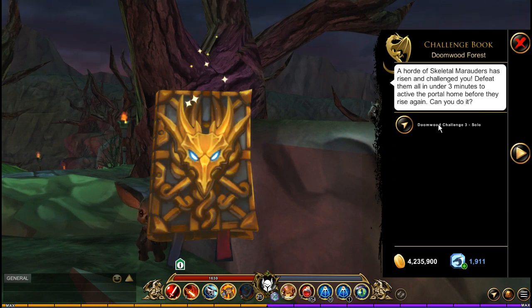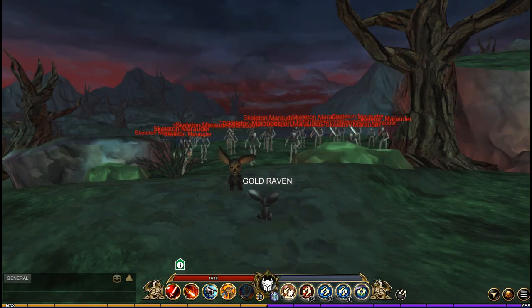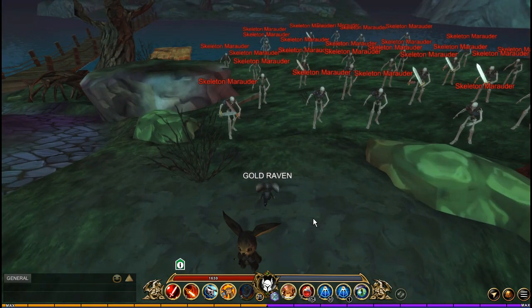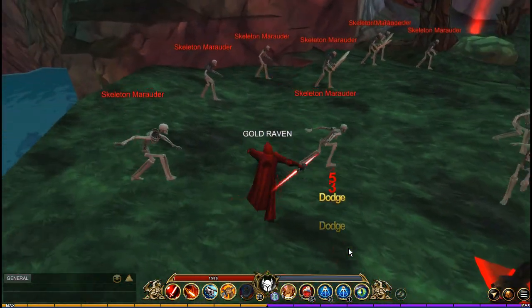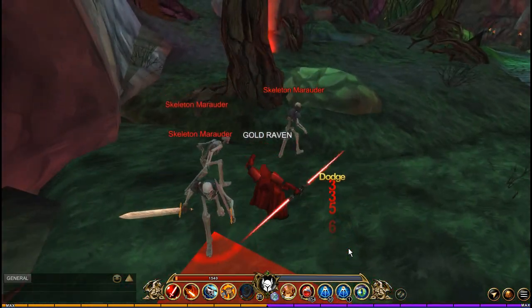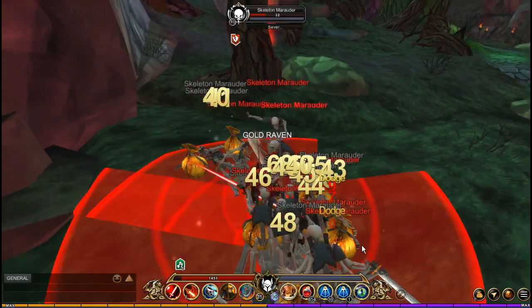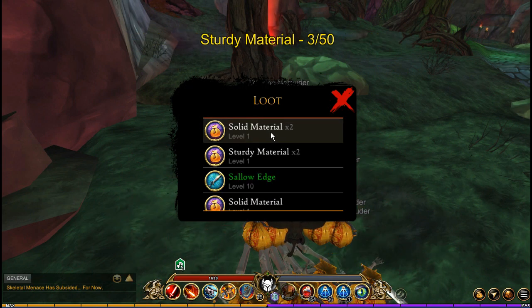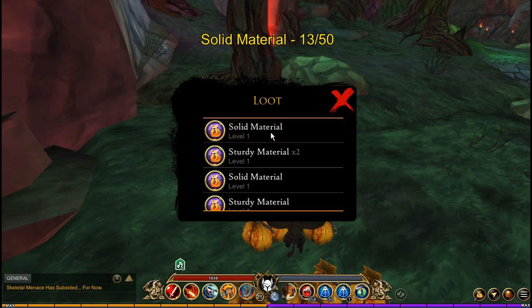This is the Doomwood challenge three and yes, this is solo. You want to make sure that you are running Warrior. Secondly, you're going to want to have the Seismic Slam as your cross skill. Then you just want to group up all of the guys here into one big happy group and then spin, then slam. This is going to finish it off and then just grab all of the material. This is going to be extremely fast.